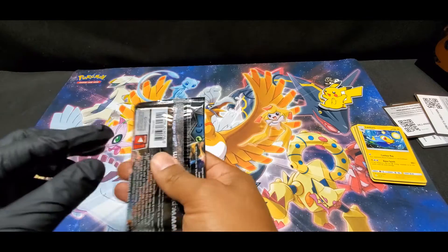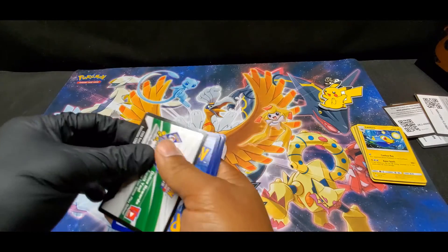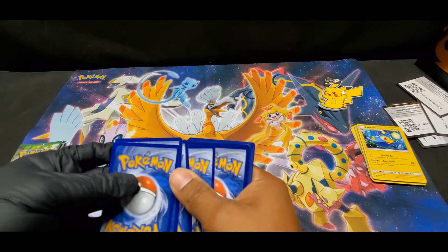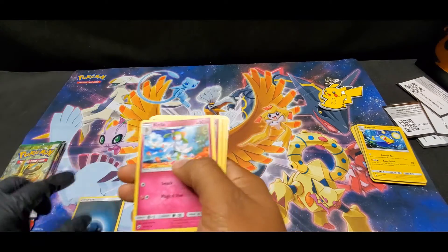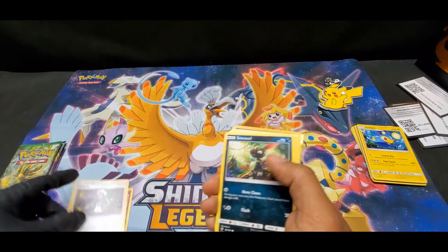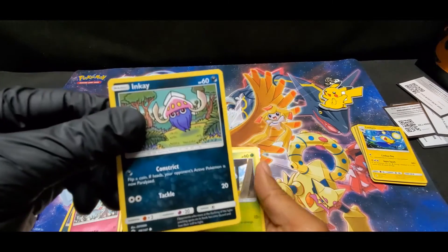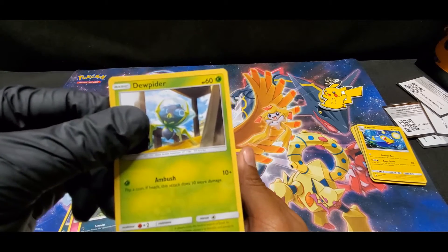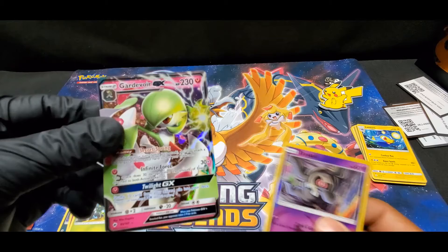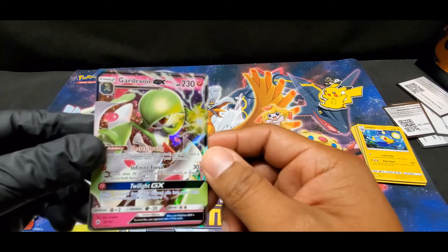Opening Burning Shadows Sun and Moon. Code, Energy, Kecleon, Combee, Trainer Guzma, Sneasel, Crabrawler, Routes, Inkay, Dewpider. Our reverse is a Duskull and we have a GX card - Kartana GX. I have no idea if this one is good but it's a really nice looking card.